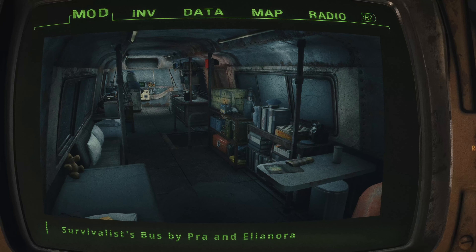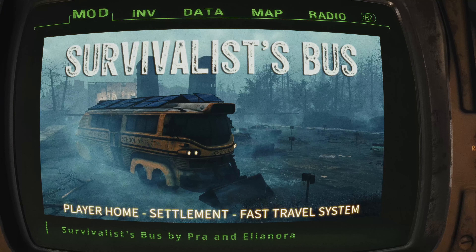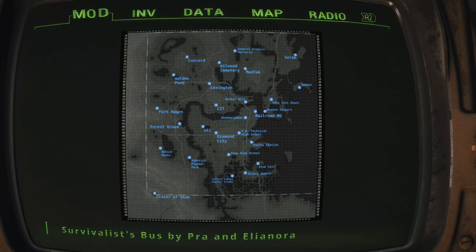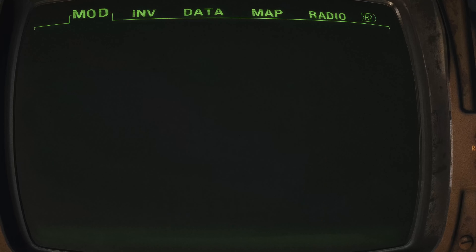Imagine the possibilities — park your bus at various spots around the map, creating a network of mobile player homes. With the handy bus remote, you can summon your ride while out adventuring, making it the ultimate survival companion. The Survivalist Bus is loaded with customization options, from cosmetic changes to practical upgrades, offering a ton of functionality perfect for any survival playthrough. So hop on board and get ready for a wild ride through a brand new Commonwealth.